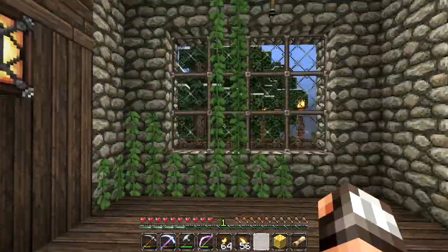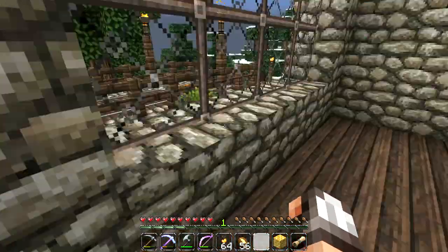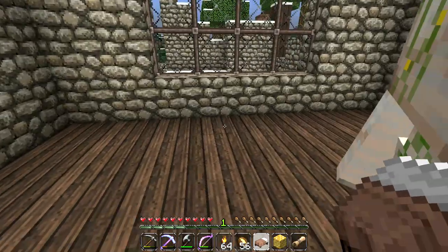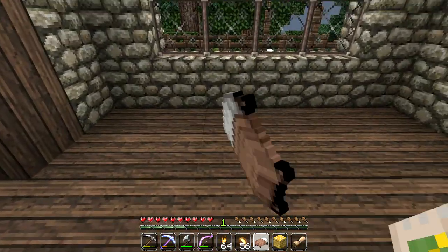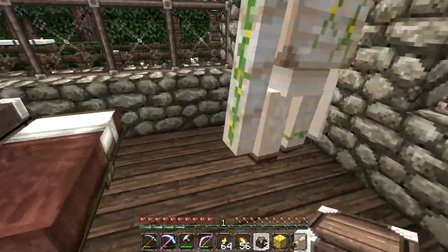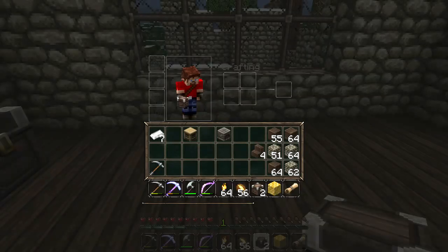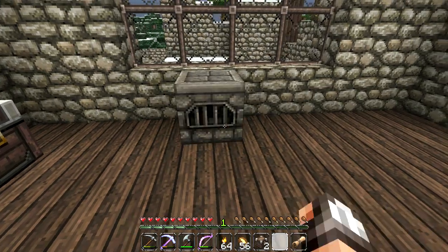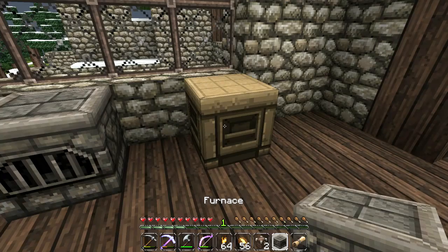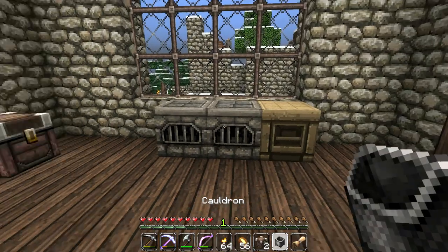Griswold is checking out the building — he's still eyeing that apartment upstairs. Let's build this guy a nice place. There's some vine growth we need to get rid of — Griswold your place is freaking moldy! We'll stick his bed over here, put a couple of chests next to his bed, put his little kitchenette over here, make him another stove, and make him a cauldron where he can wash his dishes.